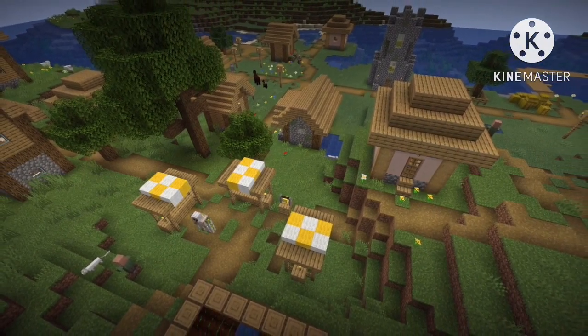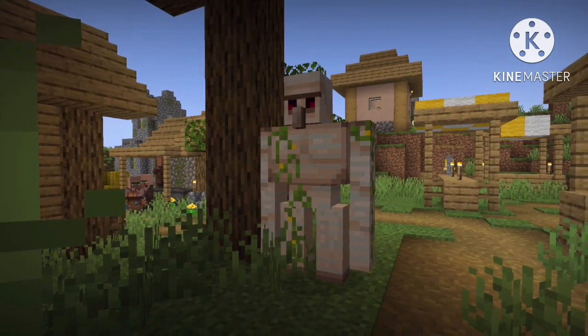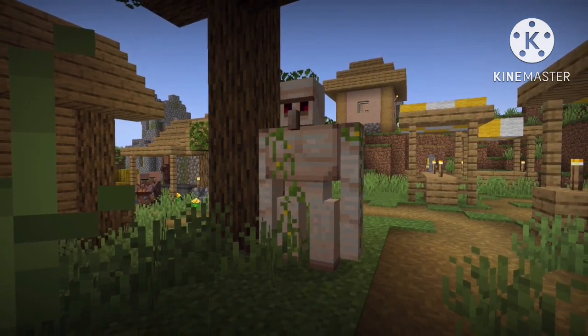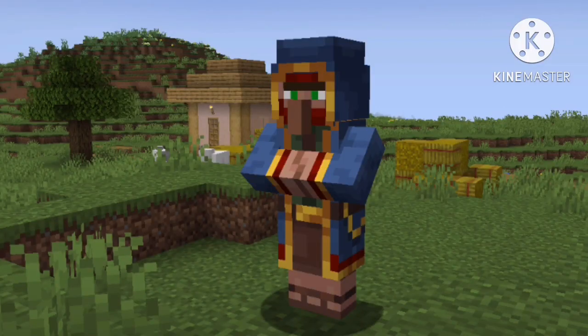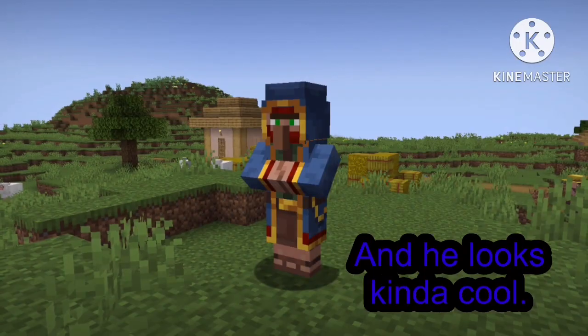If they witness a villager dying, they will wait 3 minutes before. In addition to baby villagers, iron golems may be summoned into a village — we will discuss them later. For now, let's talk about the wandering trader. But at least there's trader llama. I think he has lots of potential, but he is so useless. He has some cool attributes, like turning invisible when it's night time.